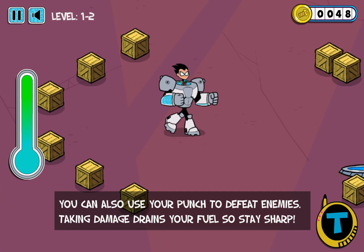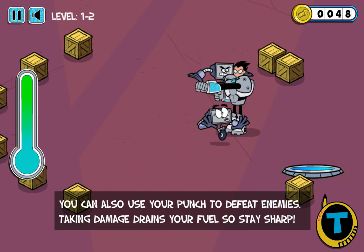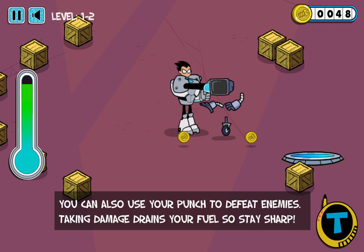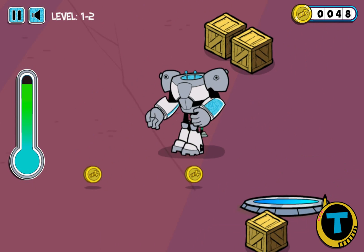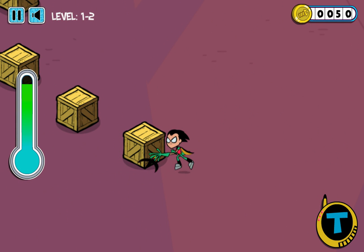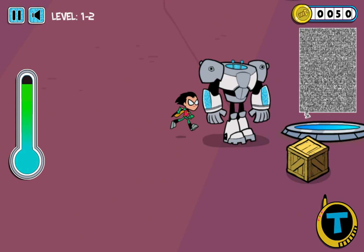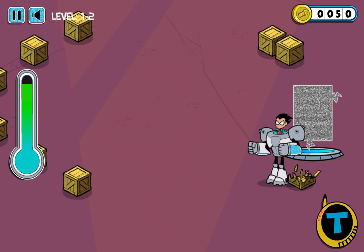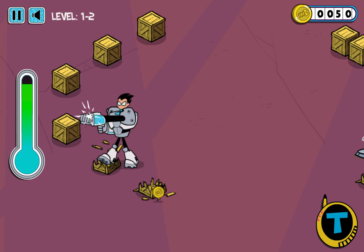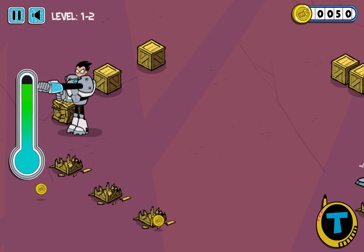You can punch to defeat enemies. Taking damage drains your fuel, so stay sharp. These guys are pretty easy, so let's smack them and also collect these coins. As Robin, let's also take care of these. We have to break them as Cyborg. Cyborg, what are those cool moves you have? All you can do is punching? That sucks.